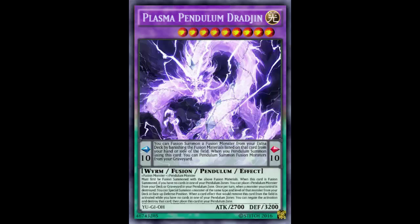This is the shenanigan I was talking about. Pendulum scale 10 is really high — I don't think anything goes higher than 8. And this card is Level 9, so with multiple copies in your extra deck, if this card is in your pendulum zone you can pendulum summon a copy right back. When it's destroyed as a pendulum monster it goes back to the extra deck face-up, and since it has a pendulum scale of 10, you can just pendulum summon it right back. Oh my god.